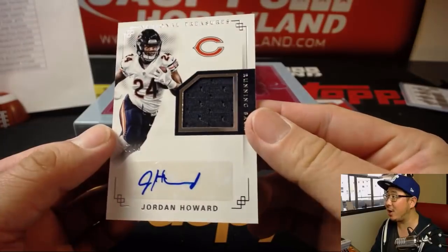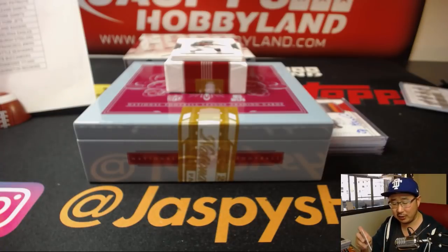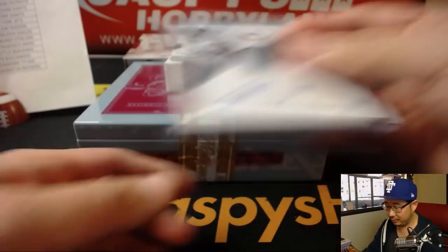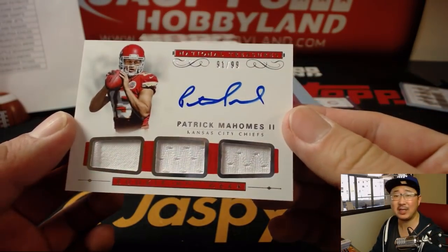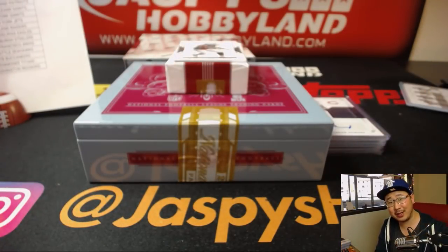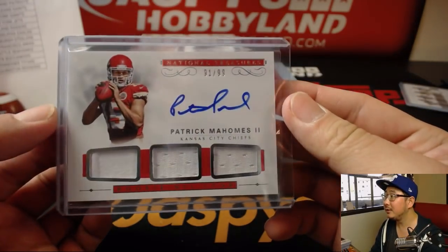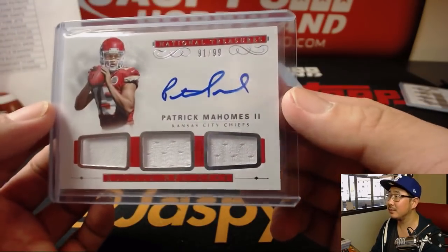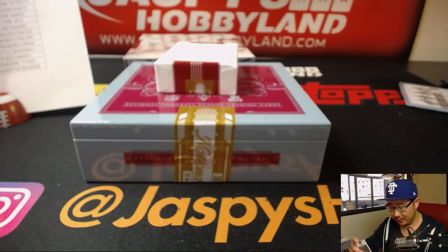We've got Jordan Howard — nice jersey and auto. So now Zach has Tariq Cohen and Jordan Howard — he's got the Bears backfield. And next up — wow, what a break for the Chiefs, 91 out of 99 — Patrick Mahomes, Triple Relic and on-card auto. Two Kareem Hunts and one Patrick Mahomes for Nick S. Big thank you to Beast Mode for helping us out with that box, hiding the hits, slow playing the hits.